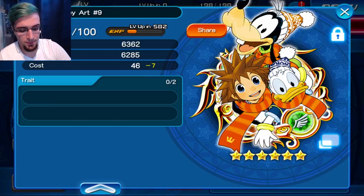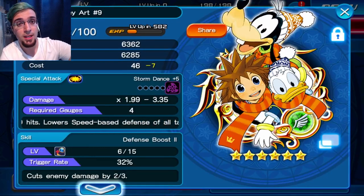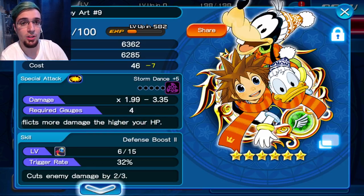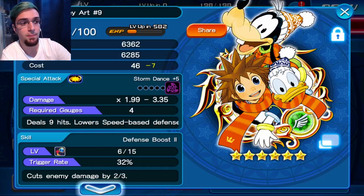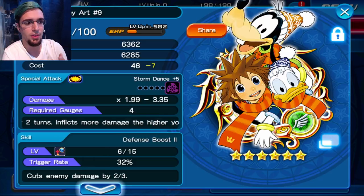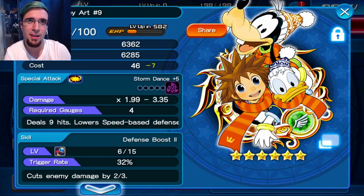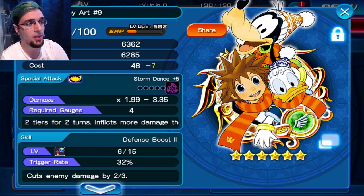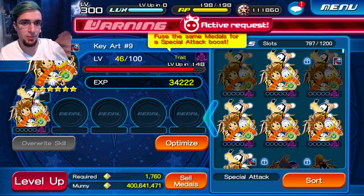For me, my Keyblade setup means he's not going to be the heaviest hitter — he's going to be the one right before the heaviest hitter, because I'm still going to rely on Illustrated Halloween Town Sora. Those are among the best AoE damage for upright speed at the moment — Illustrated Roxas, Key Art 9, and Halloween Town Sora. So I'm definitely going to go for those traits. Let's start the traits and get into the rest of the video.